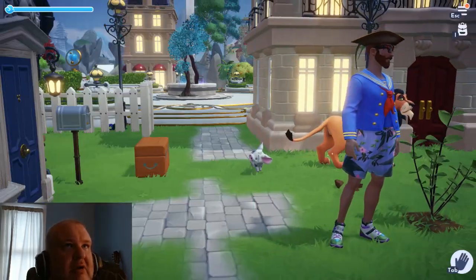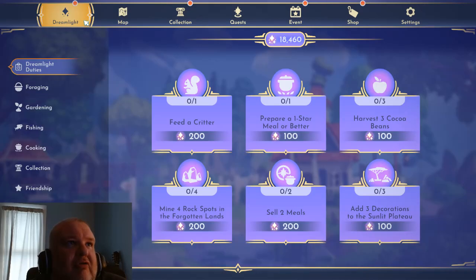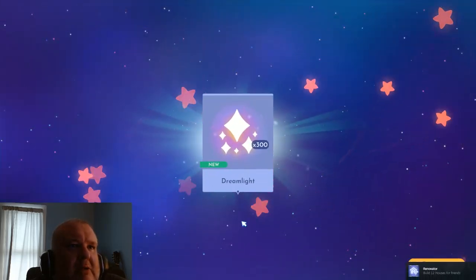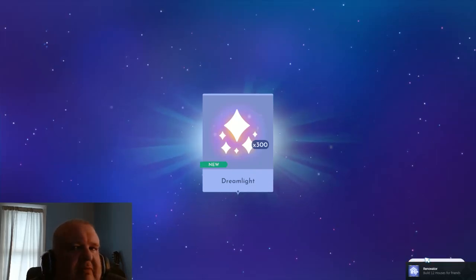I have all of the land masses available - like I said, I don't have the expansion. But these are all the ones available in here. We can see the Dreamlight stuff - the village. I can see repair houses, I've got to repair another house. I can click that - that's good, and get an achievement for that.